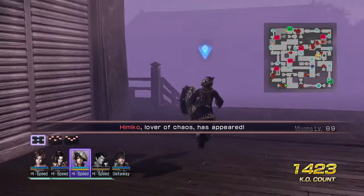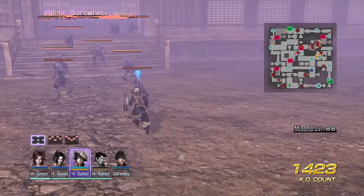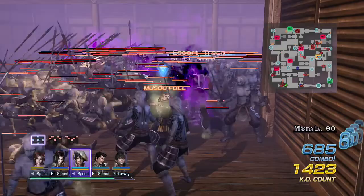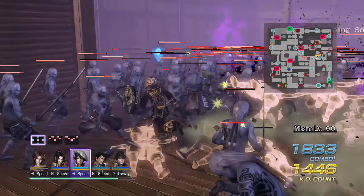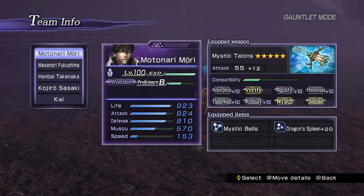Number 2: here we have Hanbei — his musou attack will juggle enemies, holding them in place, which makes it easier to hit high combos. Also, if you need to, you can activate Osmosis and Absorption with his second and third string combos. Pretty straightforward, short explanation for that guy.